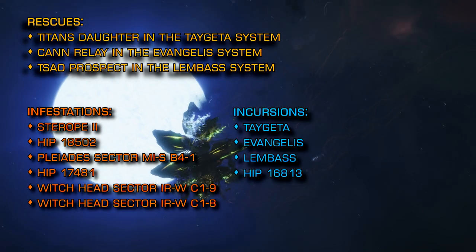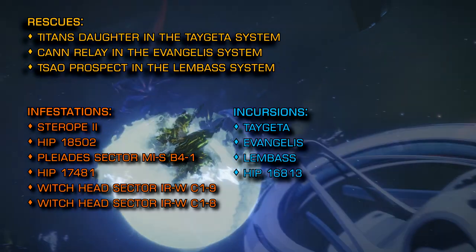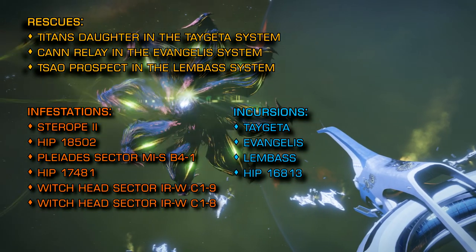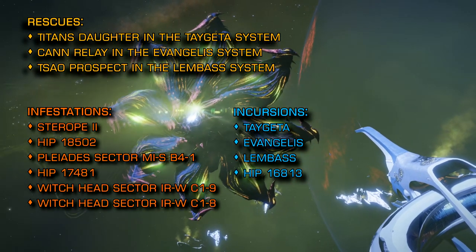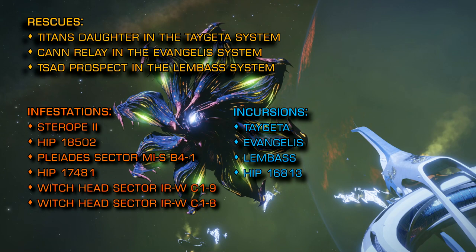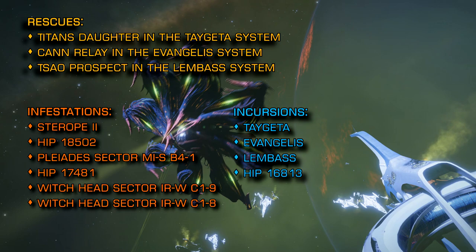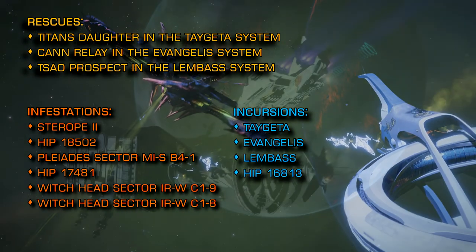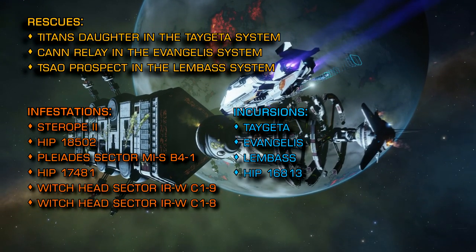For a short while yesterday an Aegis warship was actually inhabiting the same instance as a Thargoid combat zone. At one point we actually witnessed the warship loosing off a few rounds at a passing Hydra — yes, really. Aegis actively participated in the war, if only for a few moments. Later in the day, when I suspect Frontier noticed the proximity of the CZ to the warship, the two were unfortunately separated.